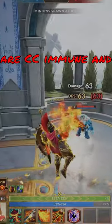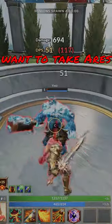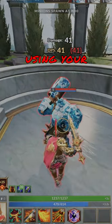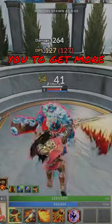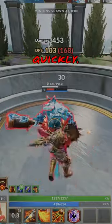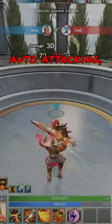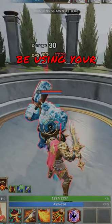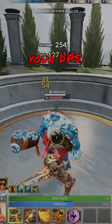While channeling No Escape, you are CC immune and gain damage mitigations. A really important thing to note if you want to take Ares to the next level is auto-attack cancelling — using your abilities to stop the animation of your auto-attacks, allowing you to get more damage off more quickly. With Shackles, that means chaining, auto-attacking, chaining, auto-attacking, chaining. To maximize this, you want to use your chain before your auto-attack finishes casting to maximize your DPS.